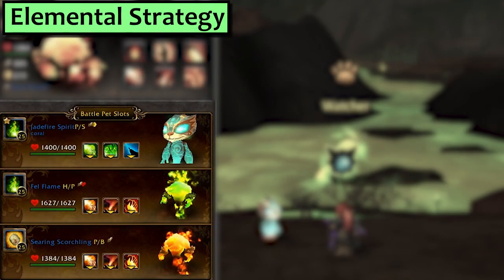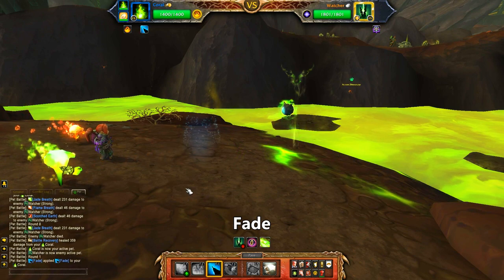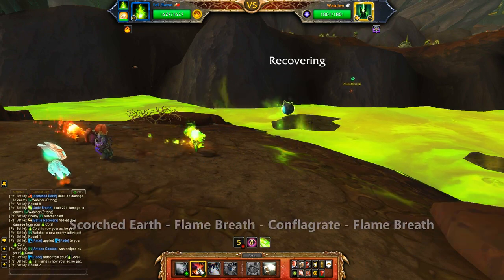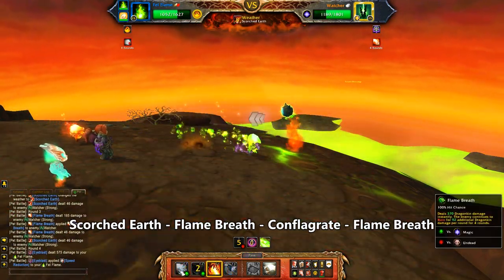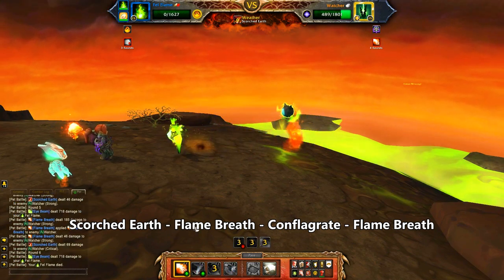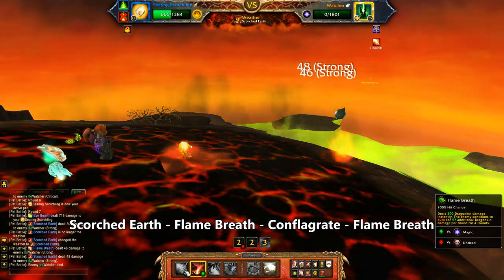Next up is Elemental. In my first slot I'm using the Jadefire Spirit with Jade Breath and Fade, while in my second and third slots I'm using a Fell Flame and a Searing Scorchling with Flame Breath, Scorched Earth, and Conflagrate. Start with the Jadefire Spirit and use Fade — that will swap in a random one of your pets, but they're using the same moves so it doesn't matter which. On your Flame Dude, use Scorched Earth, then Flame Breath, then Conflagrate, then Flame Breath. That's about the limit of my Fell Flame, so I'll bring in the Scorchling and do the same thing, or as much of it as we need to win.